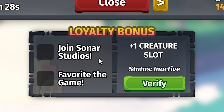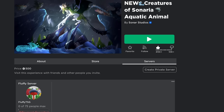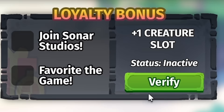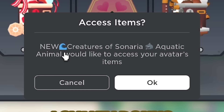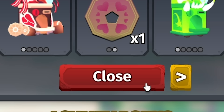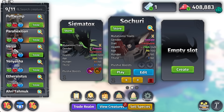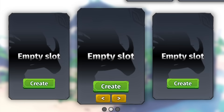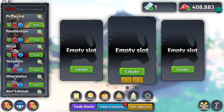Starting with login rewards — if you click on that you have the loyalty bonus. I believe I'm in the group, so if we verify we should be good. New Creature Scenario would like to access your avatar items — sure. Loyalty boost activated! This is huge: you can finally get one more slot. Eleven is the maximum with the extra three slots now. This is awesome, I can really see how this changes the game.